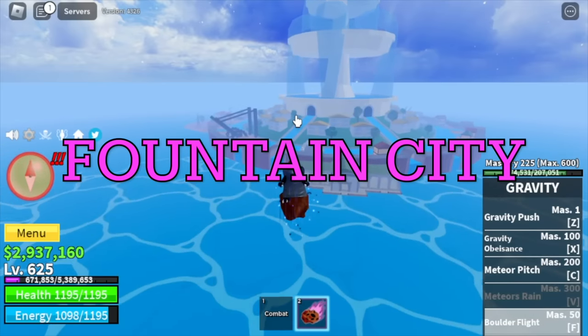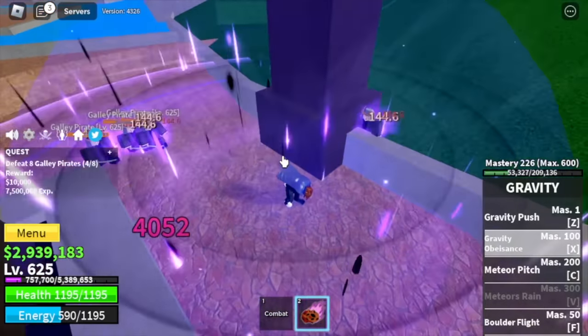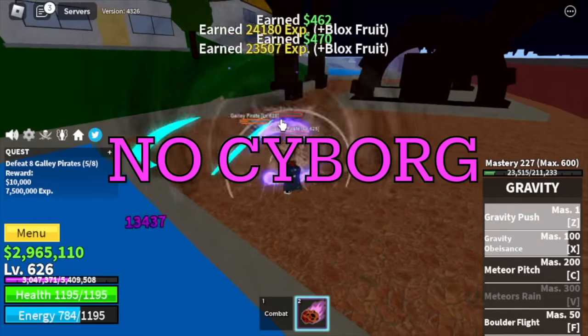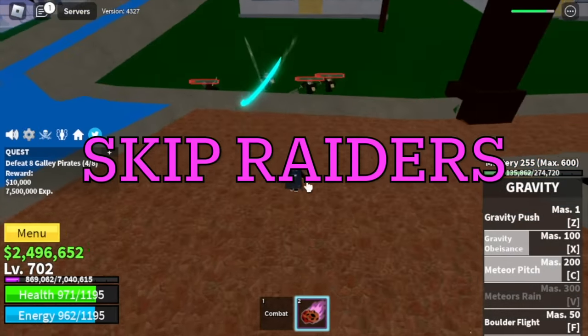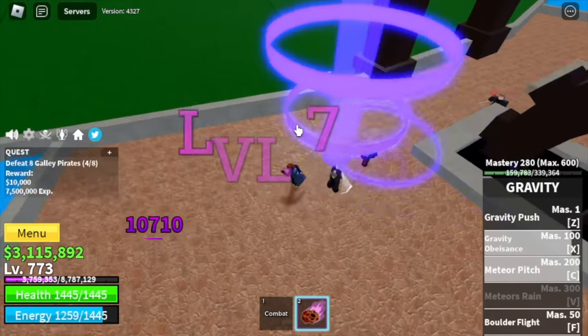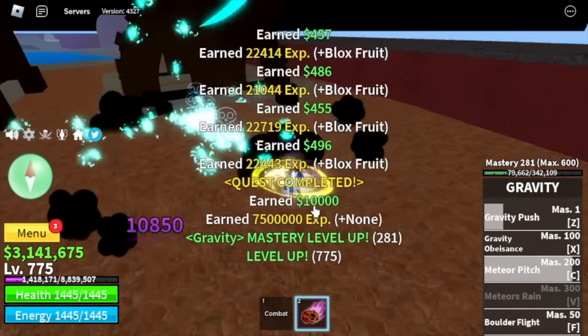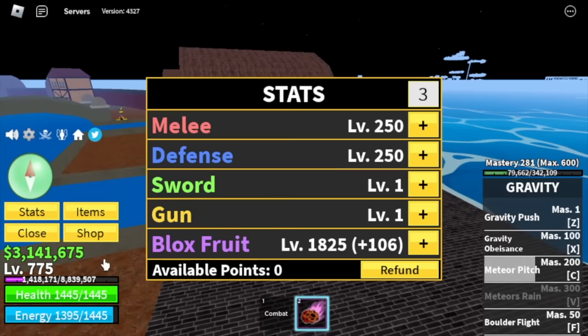After that, the final island of the first sea: the Fault City. Target is the Galley Parrots — they're very easy to defeat since we have 3 skills. No Cyborg. We're going to skip the Galley Captains and the Raiders on the 2nd Sea, as well as the Mercenaries. You're going to leave this area at 775. Stats: Melee Defense 250, Block Fruits 1825.